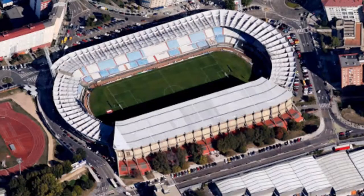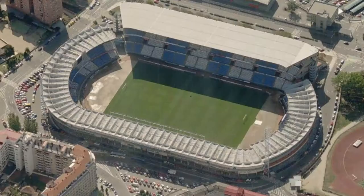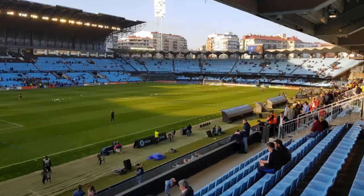Next, the stadium. Celta Vigo play in the Estadio de Balaídos, which is in Vigo, Spain. Vigo is located in the northwest of Spain, just north of Portugal. The stadium was built in 1928 and can hold 29,000 people. They have real grass for the field surface and the field size is 105 meters by 70 meters, or 114 yards by 76 yards.